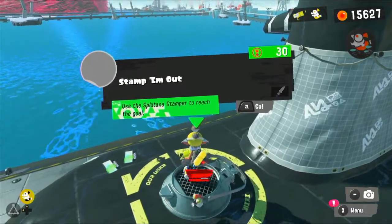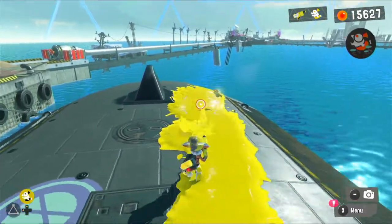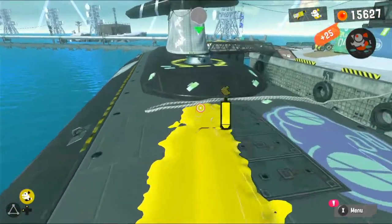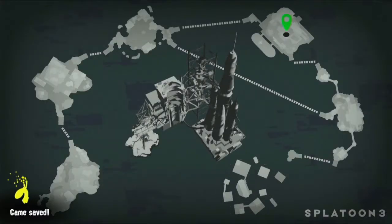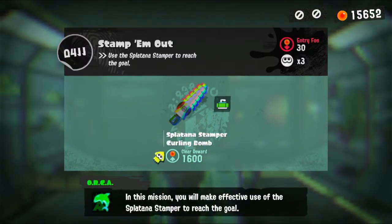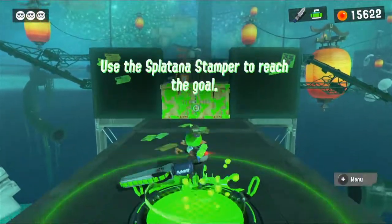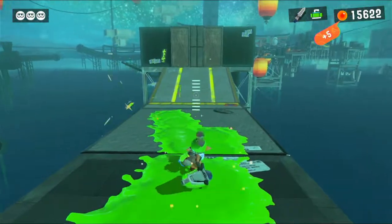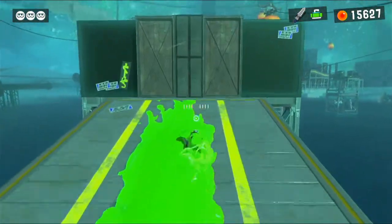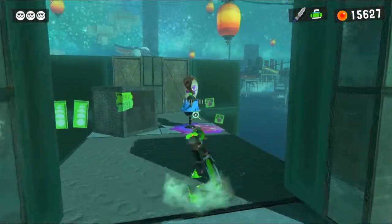Stamp him out — use the Splatana Stamper to reach the goal. This weapon looks really cool. I haven't used the Splatana that much, but it's alright. I've used it in Salmon Run a little bit. It can send a shockwave in front of itself, and if you hold it you can charge it up. If you're moving and releasing while charged, you actually do a little forward slash. Does this just open? Yes, it does. Nice.